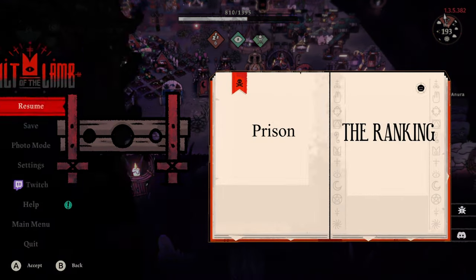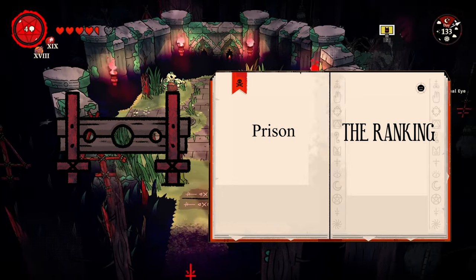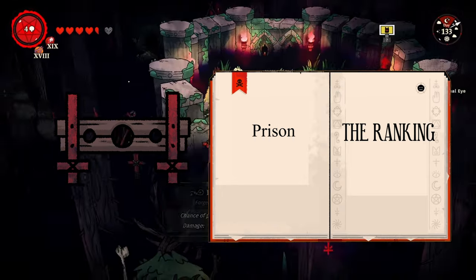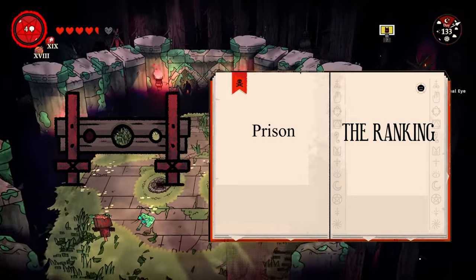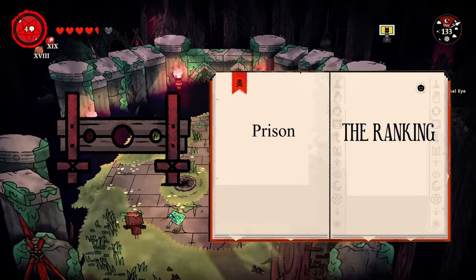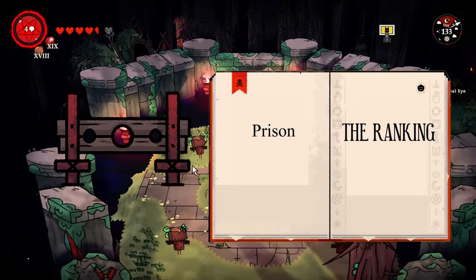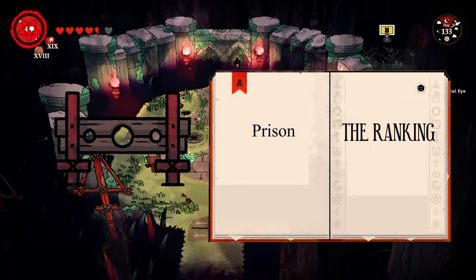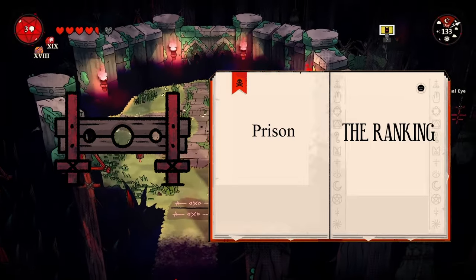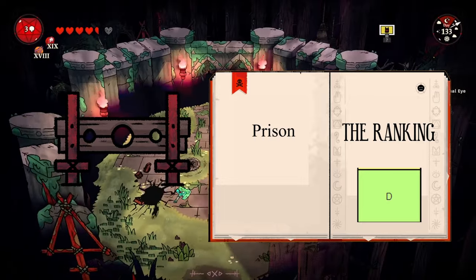The prison allows you to place followers in jail, usually when a follower is dissident — we can't have those pesky thoughts making you think this cult is a cult. While you might use this quite a bit in the early game since you won't have all your resources gathered, after a while you can make most followers happy and the prison will be less useful. Keep one just in case though. C tier. Also, if the building is too much, you can always just kill them.